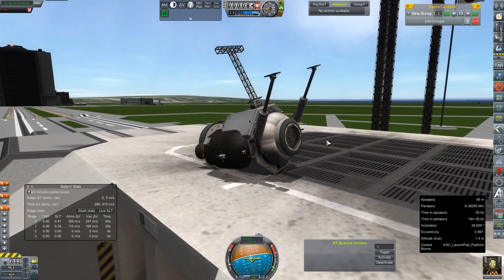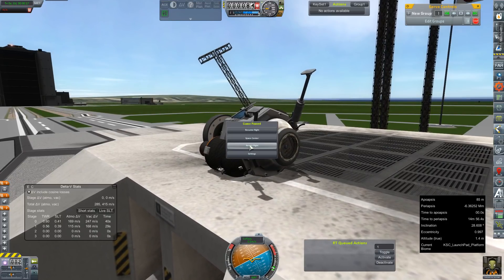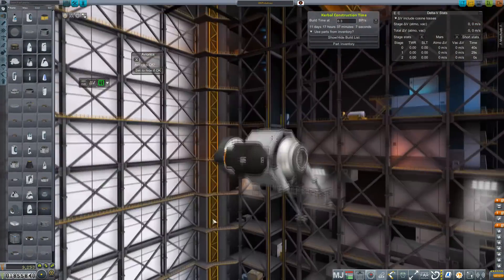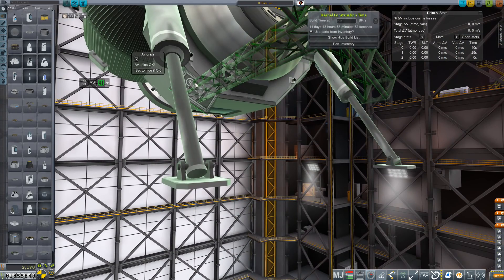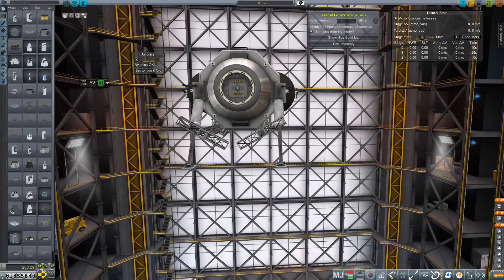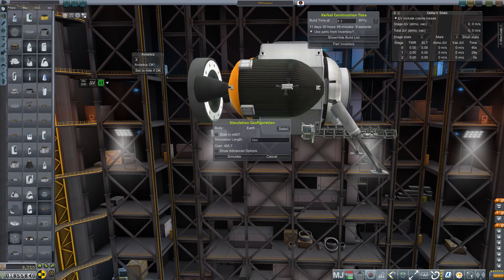That went real well. Back to the drawing board. One of these won't work — maybe we should just try our hand with two. I'm pretty sure I've got two of these long girders out there on the rover making up the chassis. Let's take this outside and see how well it works.